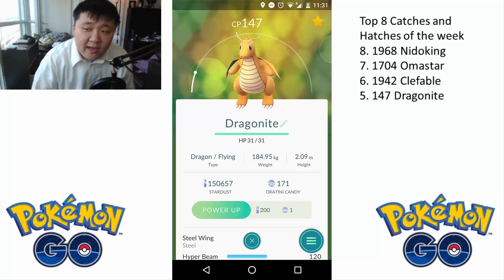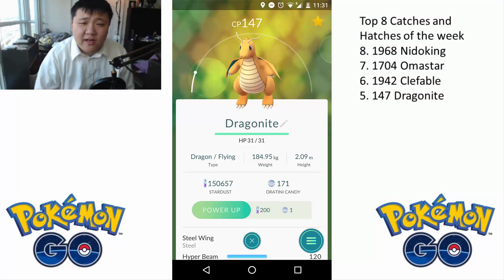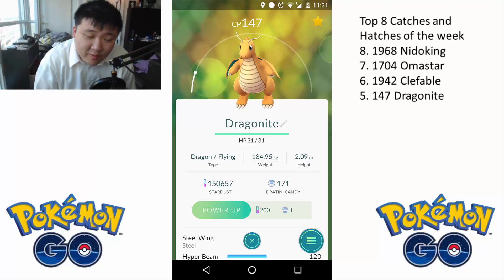Speaking of Dragonite, at number 5 we have this 147 CP Dragonite. Pretty low on the list considering it's a Dragonite, but because it's a Dragonite, it's on the list. It knows Steel Wing and Hyper Beam, which is a horrible moveset — anything with Steel Wing is pretty horrible. So there's not really any situation where I'm going to use this Dragonite, even in training. But still, I'm going to keep it because it's a Dragonite.